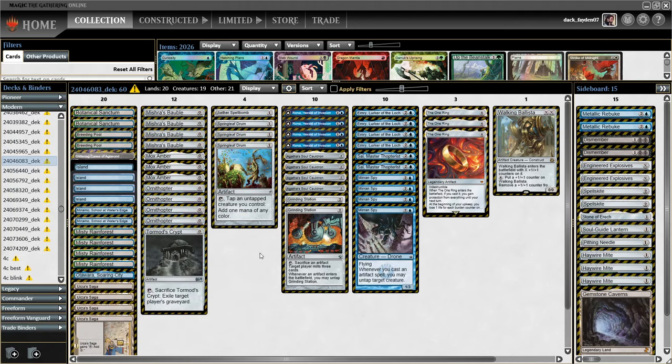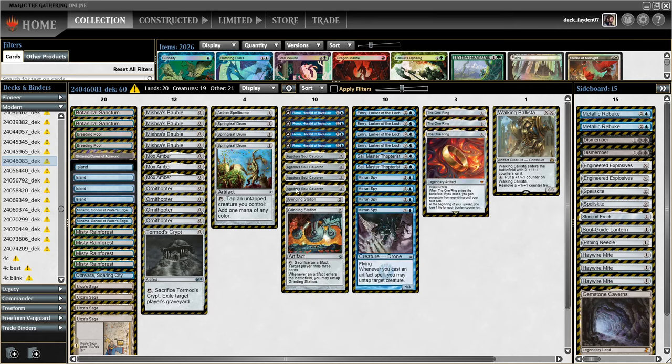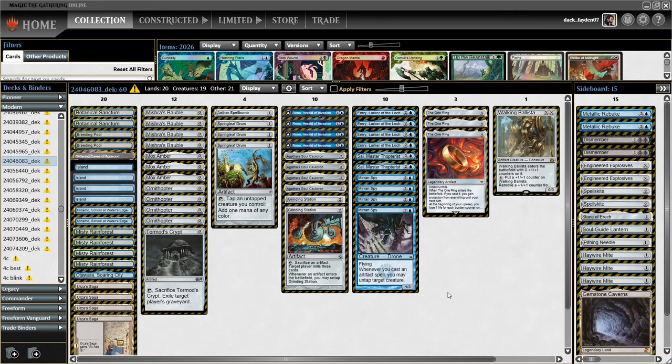Hello everyone, it's DuckFarian07. Today I'm playing a new brew focused around Miran Spy and Emery, Lurker of the Loch. I discovered this card about a week ago when I was trying to find some tech for my other deck and immediately realized its great potential with Emery, Rona, and similar creatures with tap abilities, and everything with Agatha's Soul Cauldron. So I made this build mono blue and I really like the gameplay and what it does.